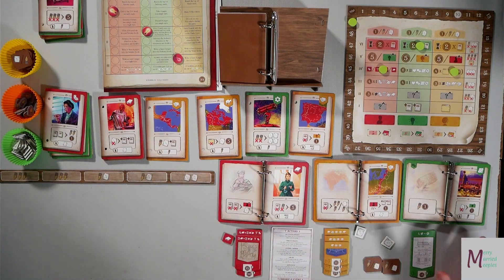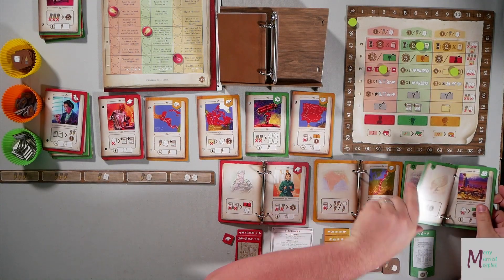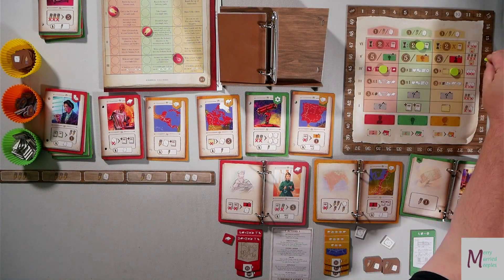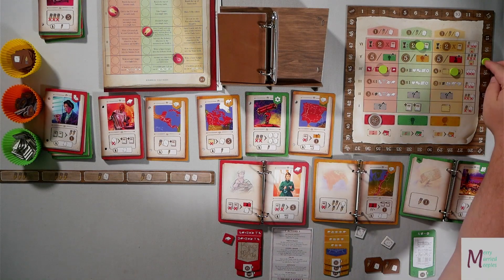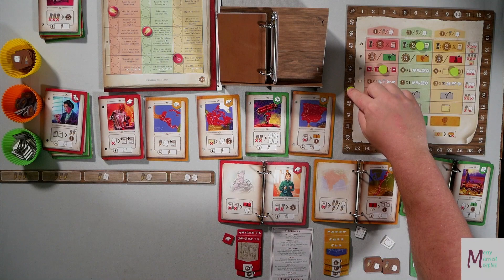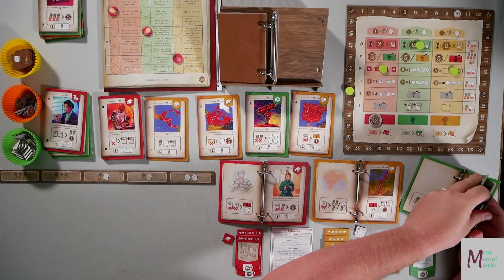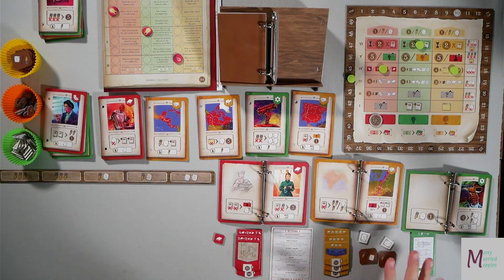Now we score our face-up objectives, and then if we got to the top there, minus the 15 points. I have four different ones and two gears — there's one gear, so that's three. I have all four different ones and a gear, so that's 18 points. I have donkey, boat, cart — that's 11. And I have that, so that's another 15. Two points per page in the green book: one, two, three, four, five, six, seven, eight — that is 16. But minus 15 gives me one point. Supplies give you a point for every five — I don't have five. So I lost by six points.